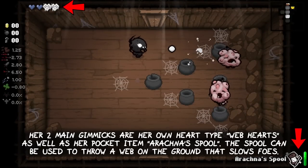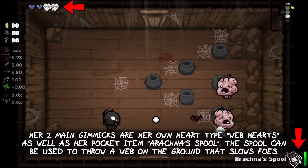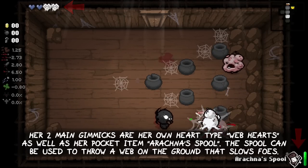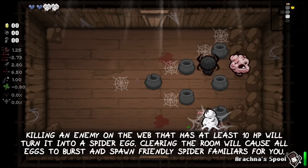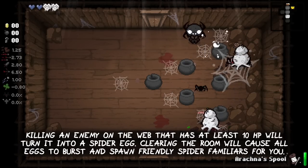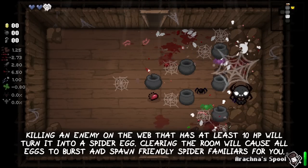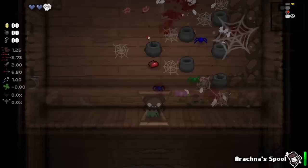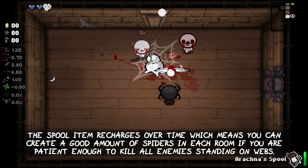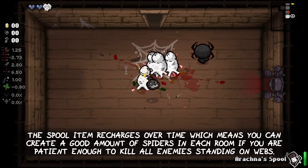Her two main gimmicks are her own heart type called web hearts, as well as her pocket item Arachna's spool. The spool can be used to throw a web on the ground that slows your enemies. Killing an enemy on the web that has at least 10 HP will turn it into a spider egg. Clearing the room will cause all the eggs to burst and spawn friendly blue spiders for you. The spool item recharges over time, which means that you can create a good amount of spiders in each room if you are patient enough to kill all enemies while standing on webs.